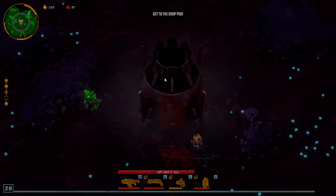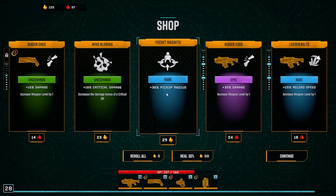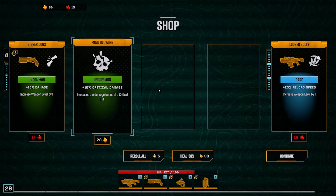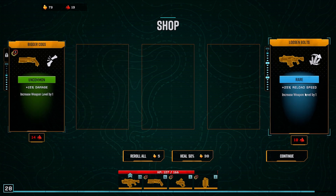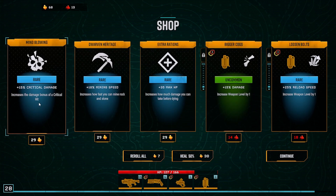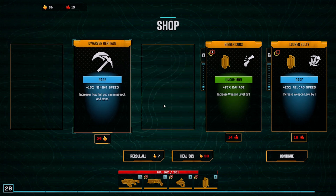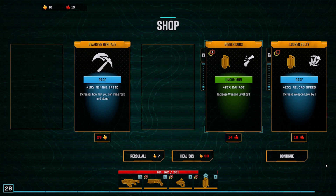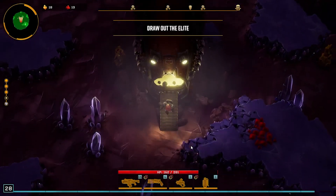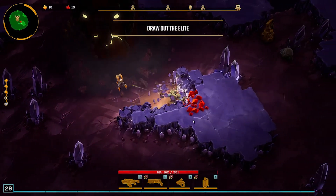I don't know if this is the last stage or not. Definitely want that — crit damage, okay. Can't afford those. Let's get one reload. Crit damage, max HP — can't afford anything else. Let's continue on. There's beasties to shoot and work to be done — get to it, miner.